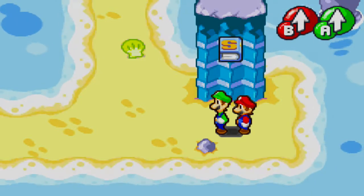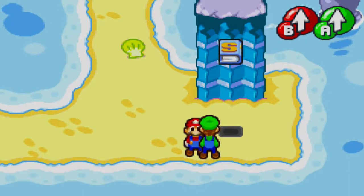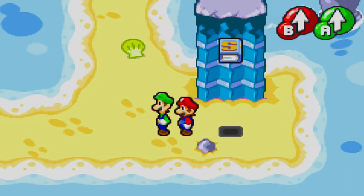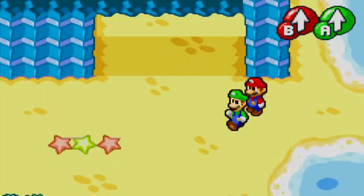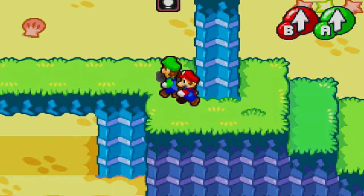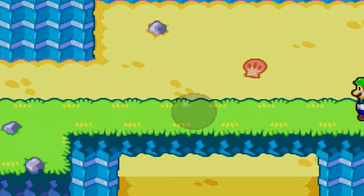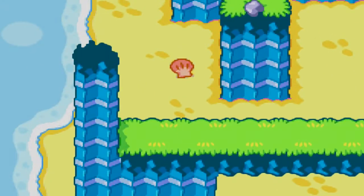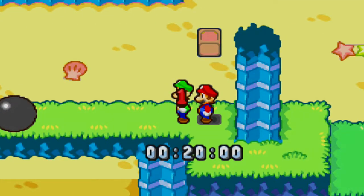Hey everybody, TheGamingGuru51 here, and welcome back to Mario & Luigi Superstar Saga. In the last episode, we made it here to the Guajara Lagoon, and we also got some sweet massages. But we got better than what we asked for because we learned some new bro's hand techniques, which are going to be used a lot in this area. So let's go ahead in this episode and continue on exploring the Guajara Lagoon and seeing if we can get even closer to that first Beanstar piece.